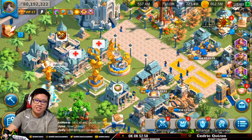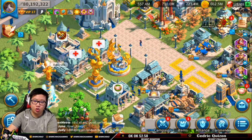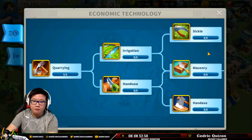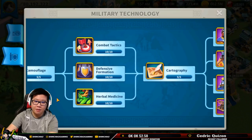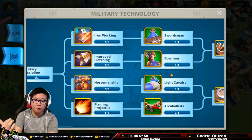Noob mistake number four is to focus on your economic technology if you are not the player who is going to be rallying or defending structures. I'll give you a brief strategy. First of all, the technology you can see on screen — you can get all of these for free when you start helping the villagers. You can collect all of these and max it out through that process. What I recommend is to get into T4. T4 units are very strong. Do all the bare minimum and get T4 units right away and start training them. You will understand why in a future noob mistake.